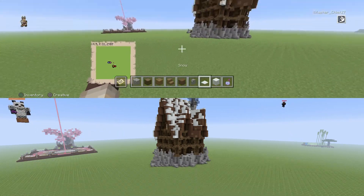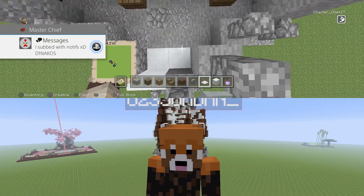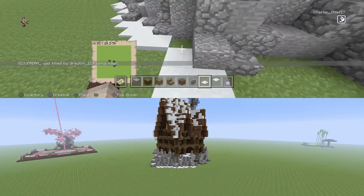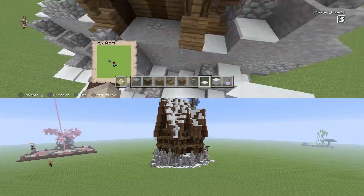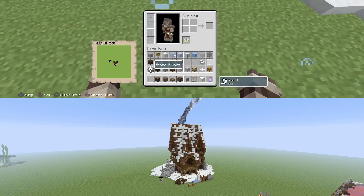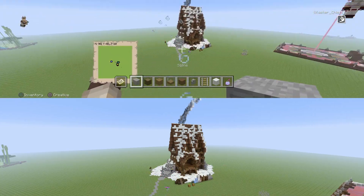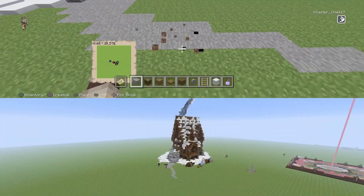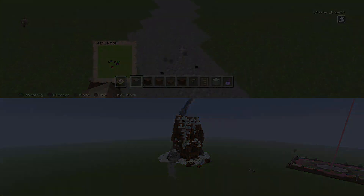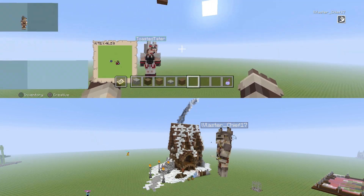The last step, step number nine: with the roof covered in snow, it's now time to detail the build around you. Start by placing snow all around your build and then add details around your cabin for more lifelike looks. After placing my snow, I touched up the cabin with a few spruce trapdoors, buttons, and a few more things to make it more detailed and texturized. After that, I added a little pathway to the entrance alongside some fire lamps and a few other things scattered around the outside of the build. And that, ladies and gentlemen, is pretty much how you build a wood cabin in Minecraft.